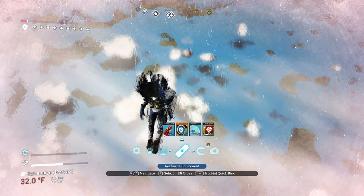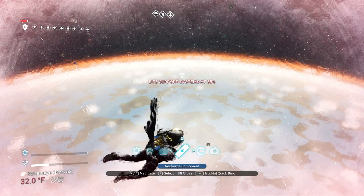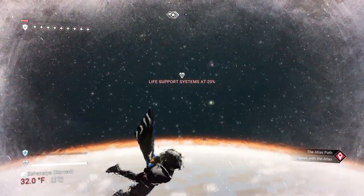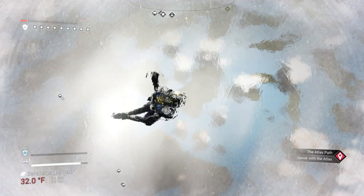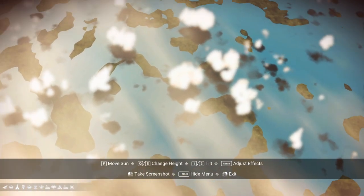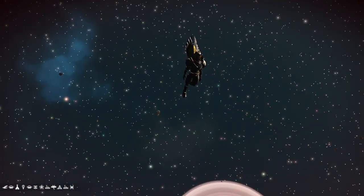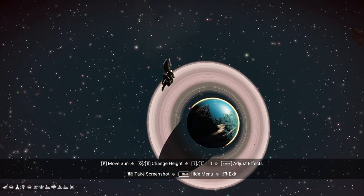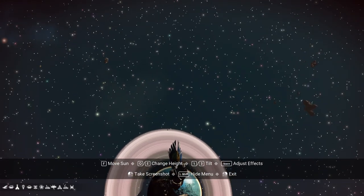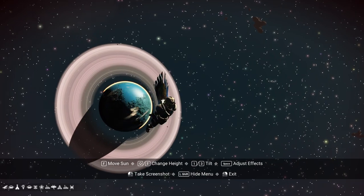It says it's 32 degrees — it's really not that cold, let's be clear. I've lost track of my own character — there he is. It would be really great to get the planet as a background. I think that looks pretty good — you can see my character a little better with the background. I'm going to take a quick screenshot. I'm cracking myself up.